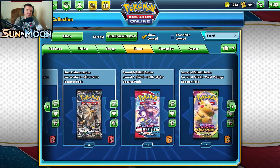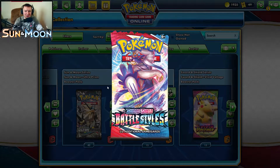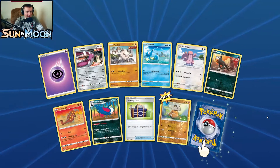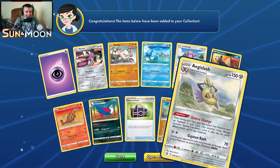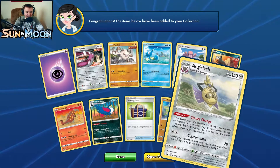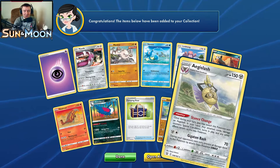Let's end it off by opening one pack of Battle Styles for those who've stuck around. I've pulled one Tyranitar V so far — that's my big card. We got Mawile, Mankey, and Houndour — all single strike form — plus a reverse holo Cubone. Our rare to close out today's opening is an Aegislash. There are actually two different Aegislash cards in this set: the Shield form, which can be non-holo, and the Sword form, which can be holo. A bit odd.